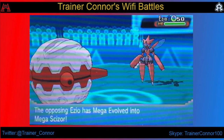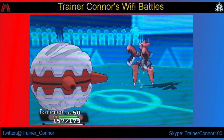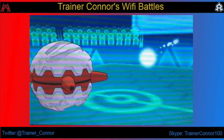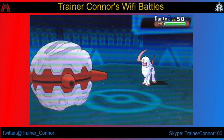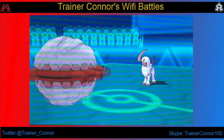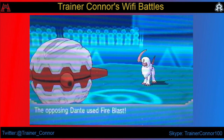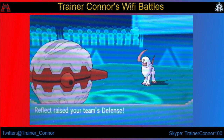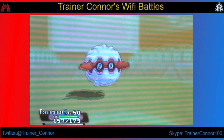Starting off the match, we have a double switchout. He goes into Scizor as I switch into Fortress. That is a very interesting start. He goes for U-turn, and that's going to be a little bit weird because I revealed to him that I have a Red Card, so he does not get a chance to bring in whatever he wants. Now I do set up Spikes and a Reflect.